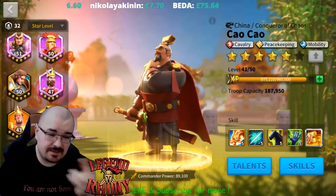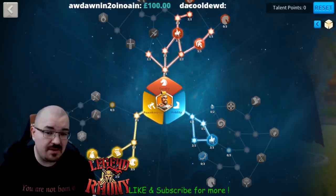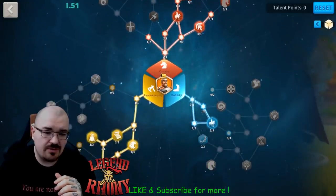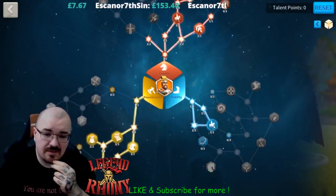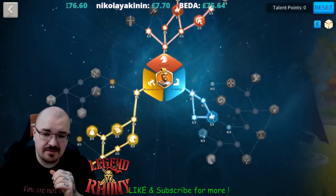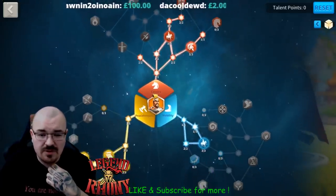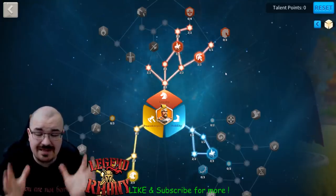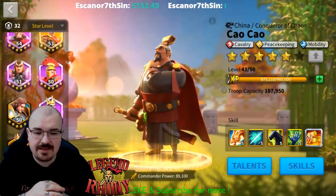Double C's talents don't really matter as much — I go for what I call the King of Mobility, trying to get all the march speed available in the tree. I already have the peacekeeping path and the cavalry section, and I'm going to get another six percent march speed. I want Hasty Departure next, then more march speed after that, and eventually the maximum march speed node. The goal is to be very fast — whether in battle or in Arc of Osiris.